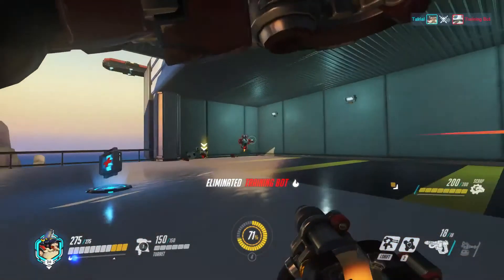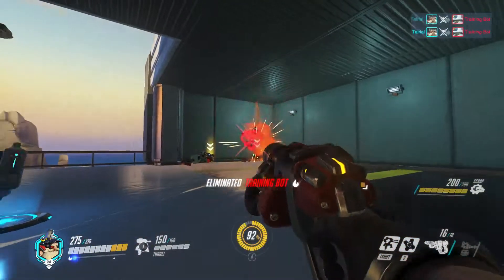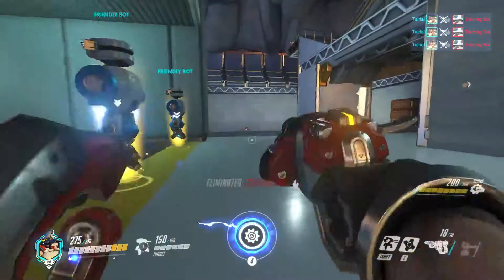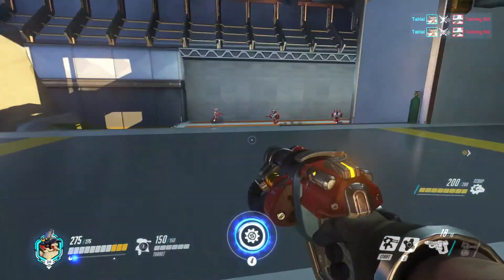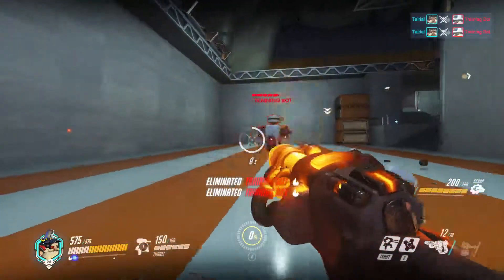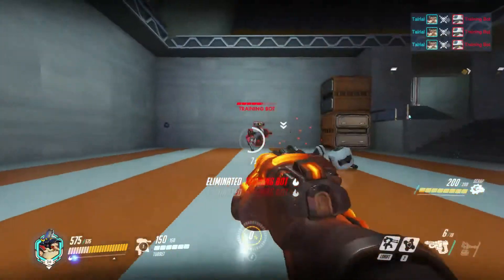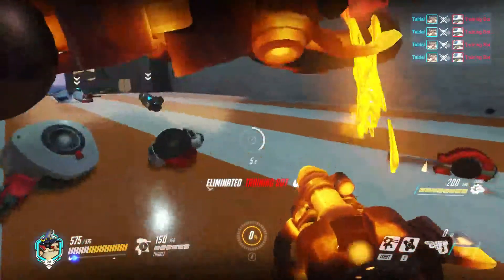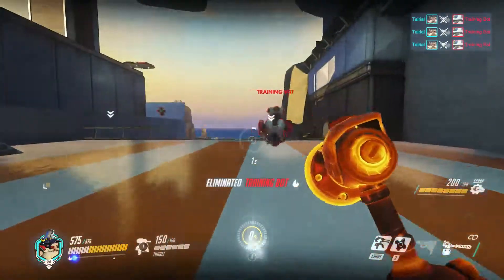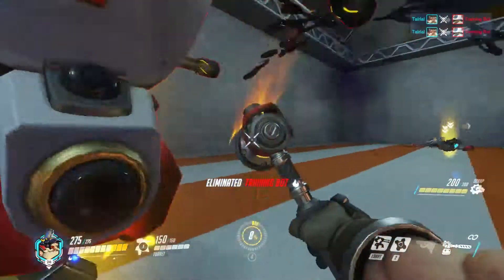Now I want to show what his attack speed becomes when you go into Molten Core, because Molten Core doesn't just buff your turret — it buffs you as well. You can see here the increased fire rate does a lot of damage when you have the increased fire rate. You have the shotgun shelling, and then of course you can switch over to your forge hammer as soon as something spawns and just do a lot of basic attacks.